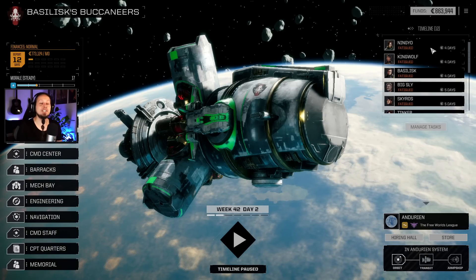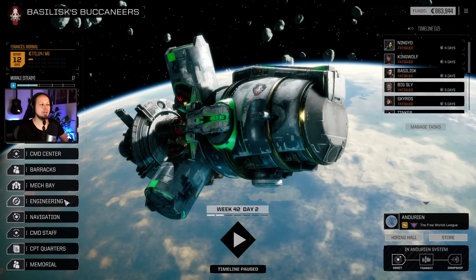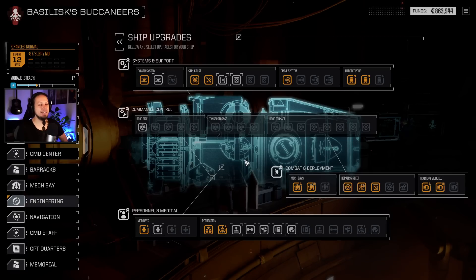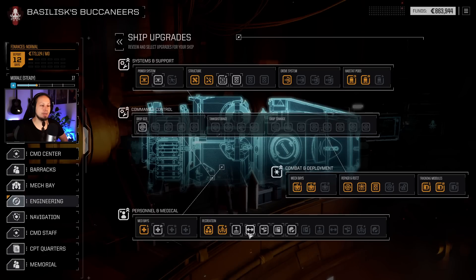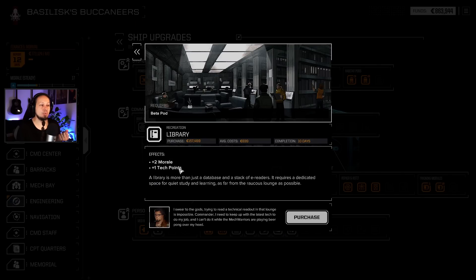Our training module tier 2 is done. We have enough money for the next financial report, but does it mean we're gonna upgrade the Argo a little bit more and then get some money? I would say yes. We're gonna dump directly into more tech points. The Arcane gives us morale and one tech point. This is two morale and one tech point. It's very cheap, 150,000 and only 15 days. I want something that is like fast, so we can get the tech points real quick.